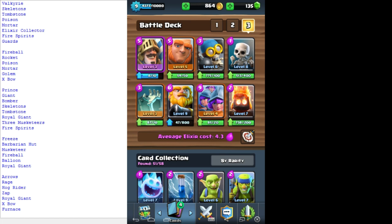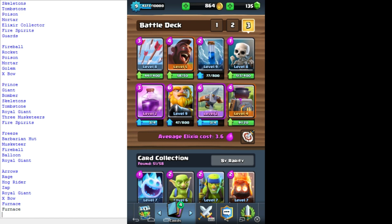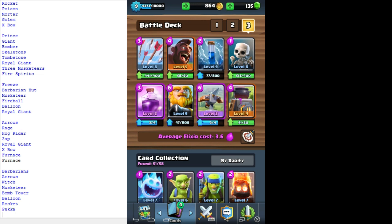Rage - I mean, yeah. Arrows - I don't need... well, then again if you could have Zap and Fireball and also Zap and Arrows in my deck... it seems similar. I'll try it. There's only seven cards there? You know what, it's fine.